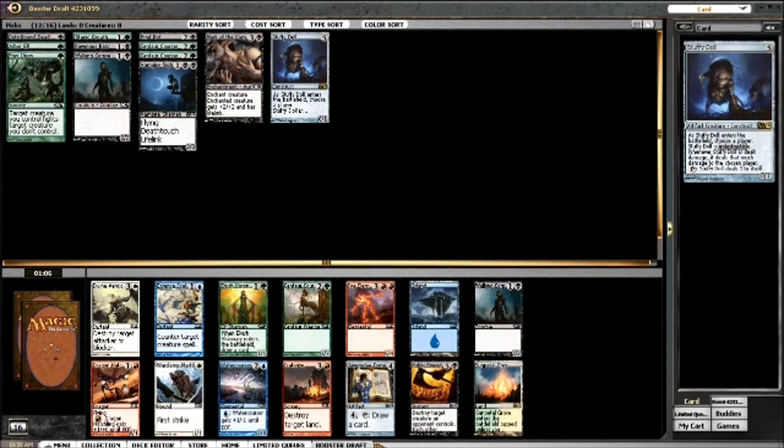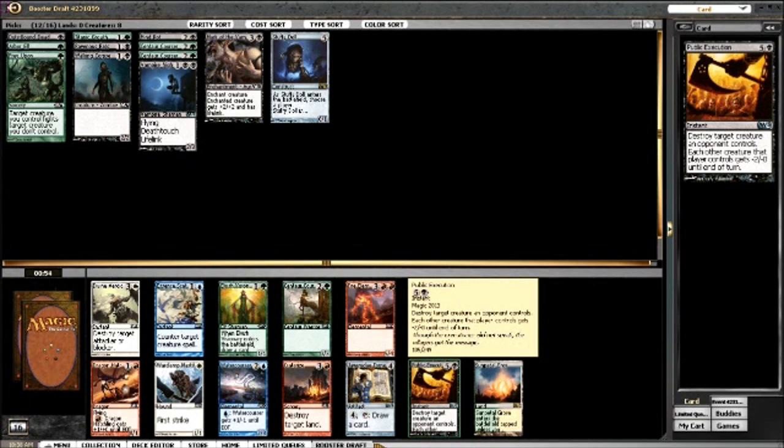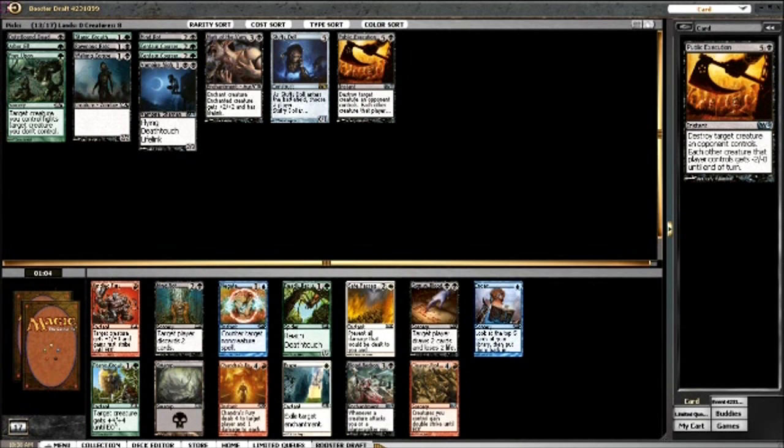This next pack is the exact opposite - it has the premier black card I wanted to see, plus Centaur Courser and Elvish Visionary, which I want both of but probably won't get either. Either way, it's got to be Public Execution.